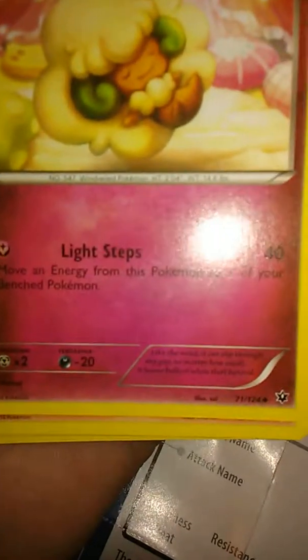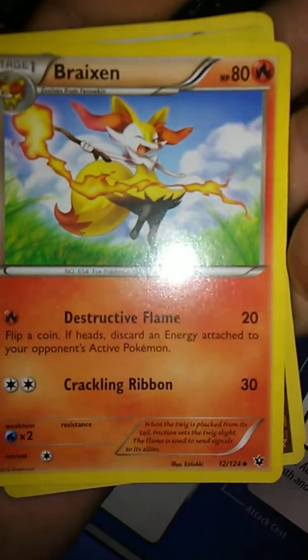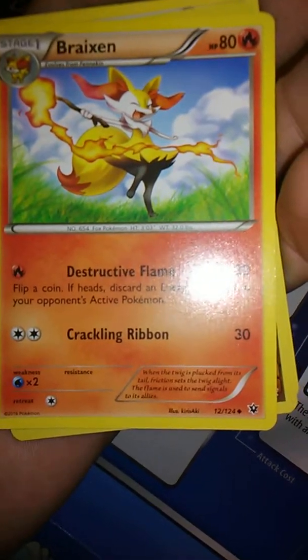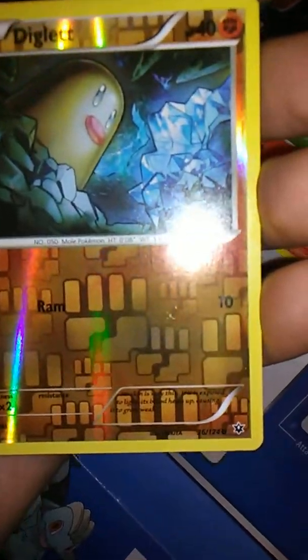We got a Whimsicott — uncommon. Oh cool, a Braixen — uncommon. Started off good! Whoa, I even did the card trick — that is awesome. I have never seen any variation of a hollow Diglett. I'm really digging that fighting-style, rock-style Pokemon.